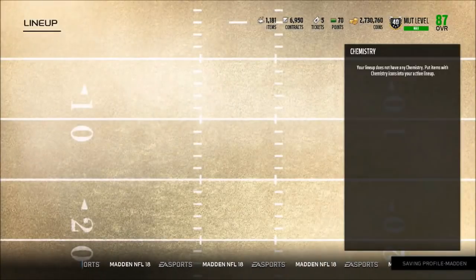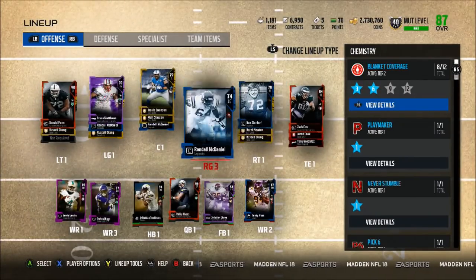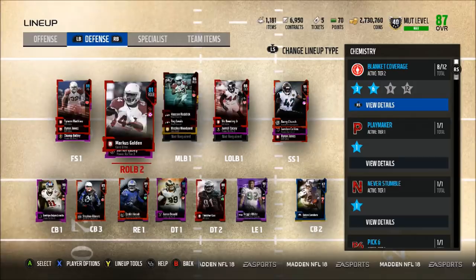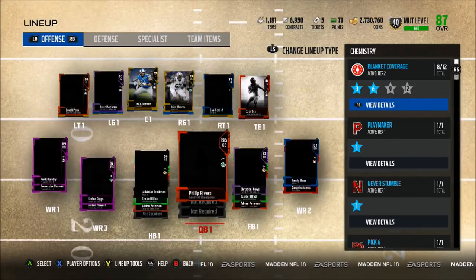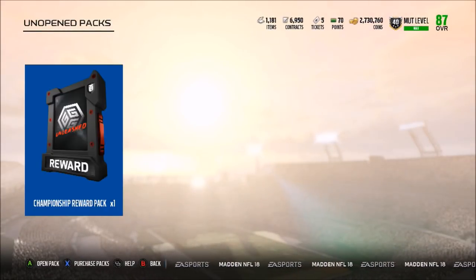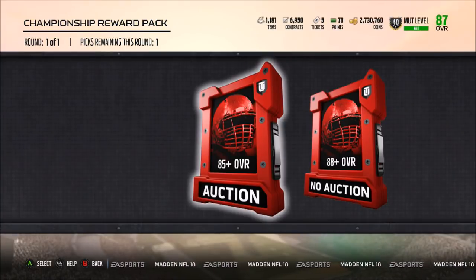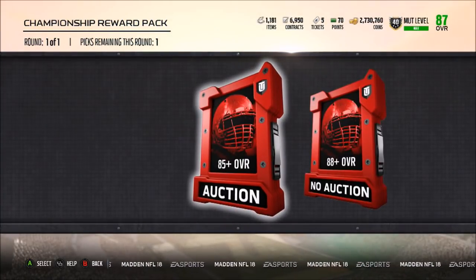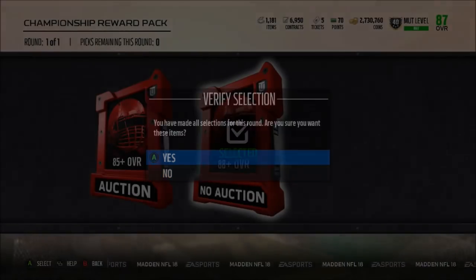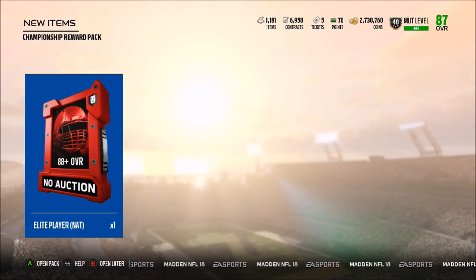We're gonna do the NAT version today because I really just want to try to get maybe one more 89 or 90 overall offensive lineman, or maybe another good receiver, so that once I buy my team back I have a little more depth — or even a really good cornerback or something. Last two times with the auctionable we pulled I think an 86 overall, we pulled an 85 Ryan Trader the right tackle for the Falcons, and then Dante Fowler for the Jaguars, so that was definitely not a very good pack.